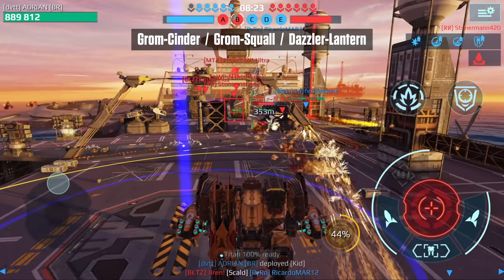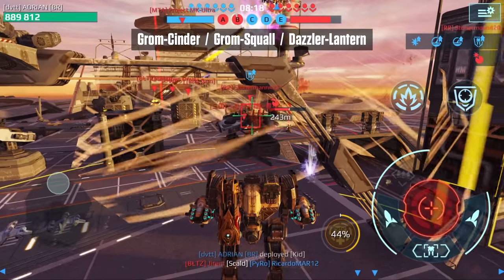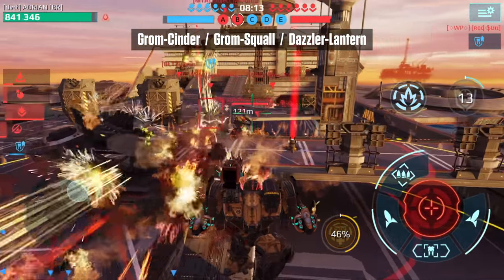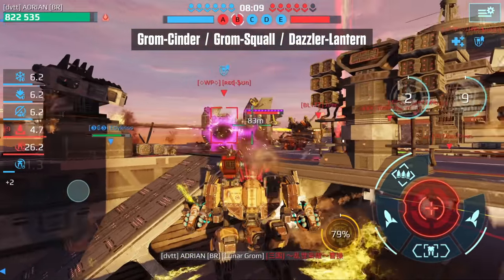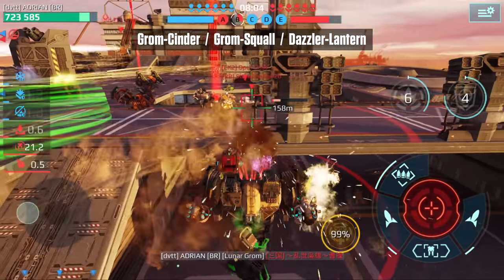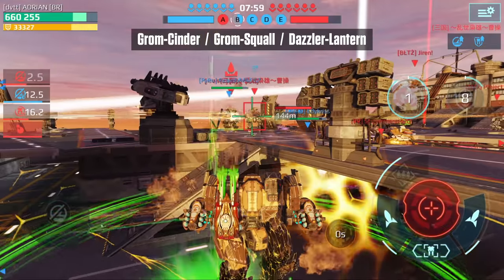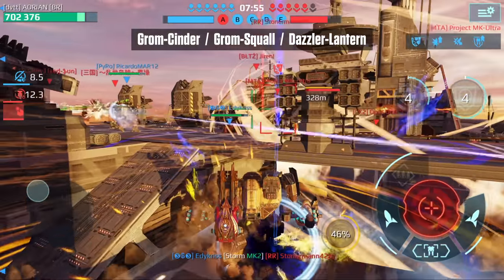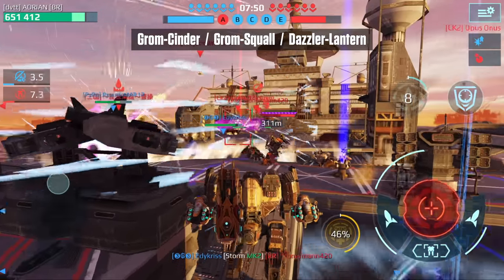Coming in at number nine is the Kid. The Kid is your introductory titan. A couple of things I like about it: the speed, the amount of health, and the stove ability. But this is not a titan you want to level up early on. I would rather focus on the weapons and modules, then transition to one of the other titans. In terms of weaknesses, you can only fire your beta weapons — your light or side weapons — until you activate your ability.